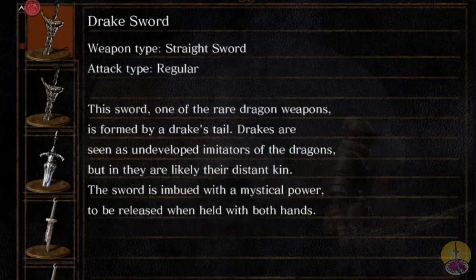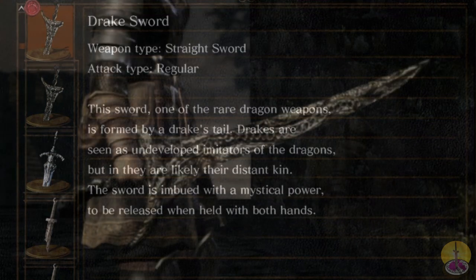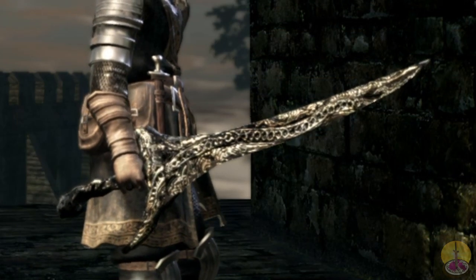There are a few dragon weapons in the game, but this one is the easiest and the first one you can get. You can get it very quickly in the game, and if you want to waste 10 to 15 minutes hitting a tail with a bow and arrow, you can get it. But first, visually, this is what it looks like.